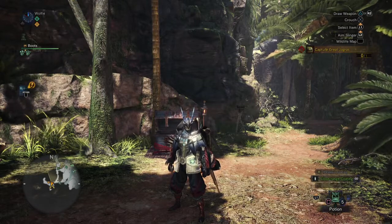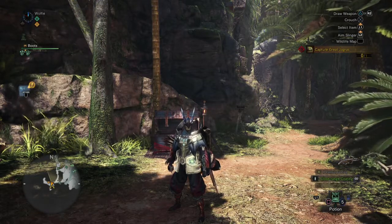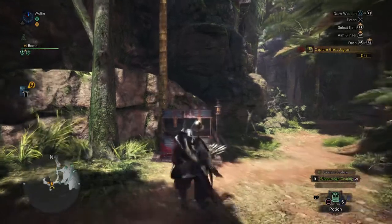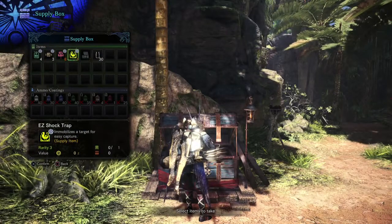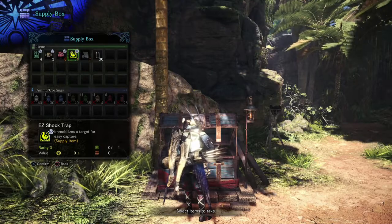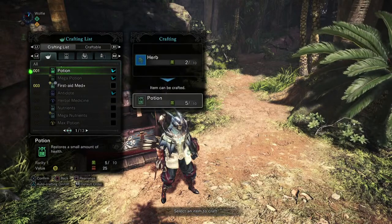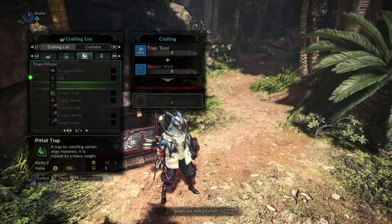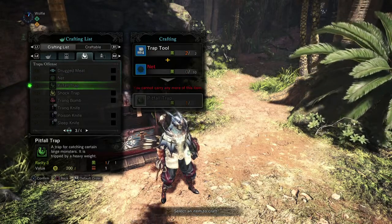In this mission they actually give you the supplies you need in order to capture the monster. The items you're going to need are over here in your chest: they are easy tranq bombs and an easy shock trap, both of which will be needed in order to capture a monster. There are different types of traps you can make, but know that it doesn't matter which type you use as they can all be used to capture monsters — and the same goes for tranq bombs.